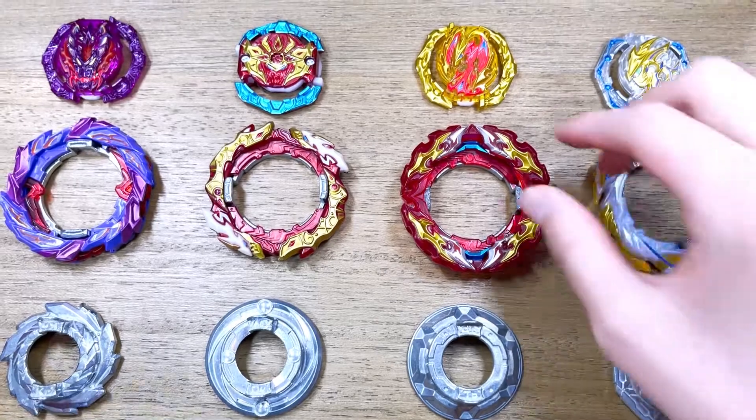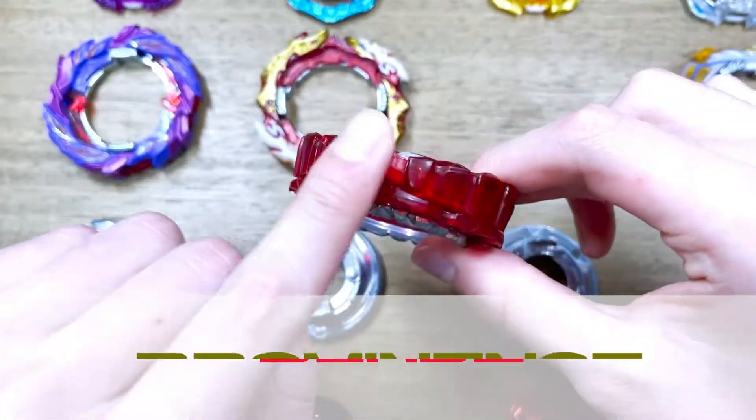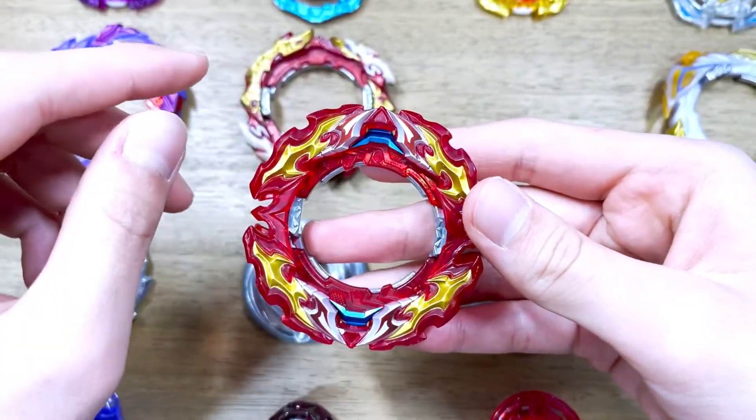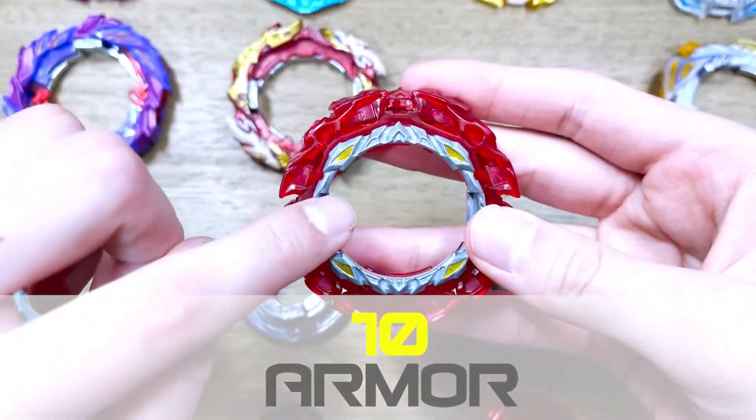Moving on to Prominence Phoenix, we are going to be using its blade which is Prominence. We're using this blade because it does have that wall shape which is great for blocking attacks. It also has a useful gimmick where the armor comes off to help attack the opponent's bay. We are also going to be using the 10 armor with it.